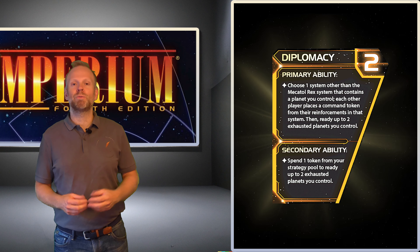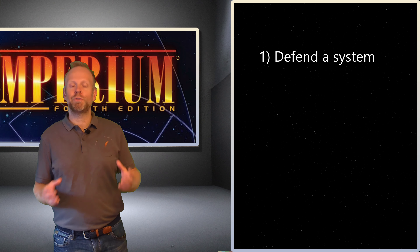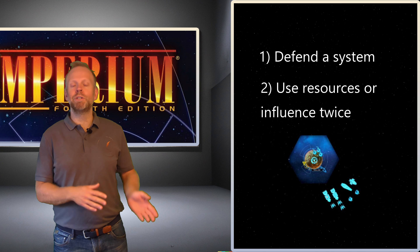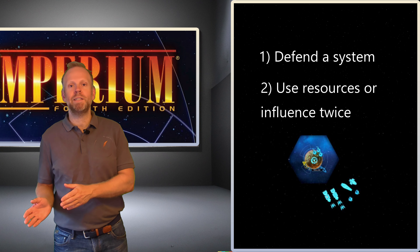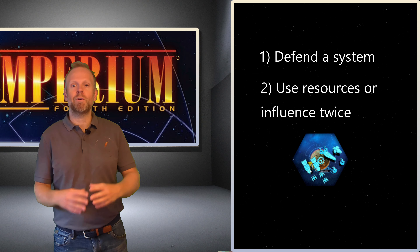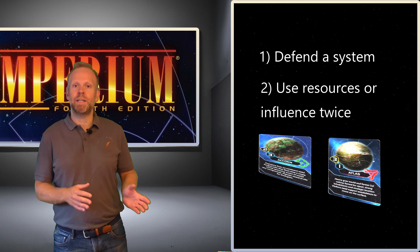There are two good reasons to pick the Diplomacy Strategy Card. The first one is, of course, if you want to defend a system. The other one is if you want to use the resources or the influence on two planets twice in the same round. So let's say that you first use the resources to build more units out on the game board, and then you unexhaust those planets during the same action phase.